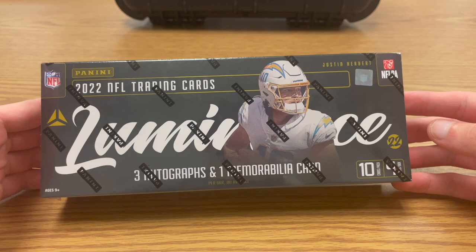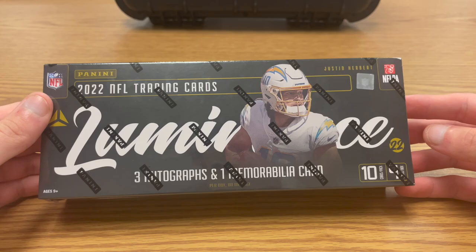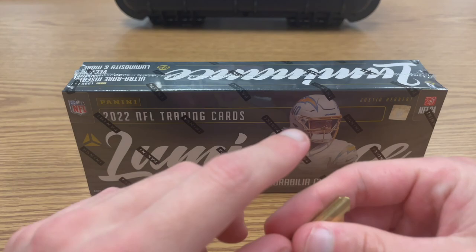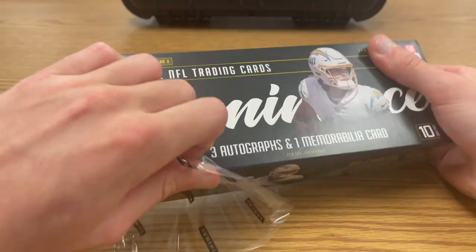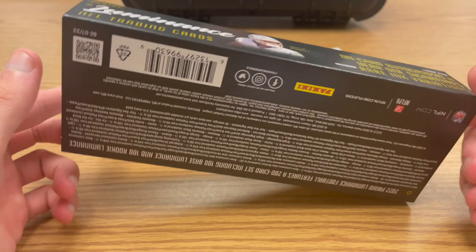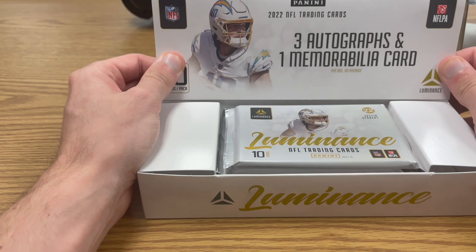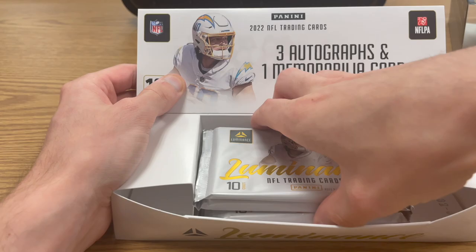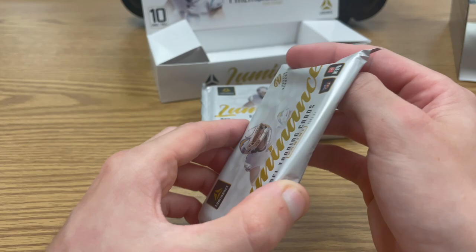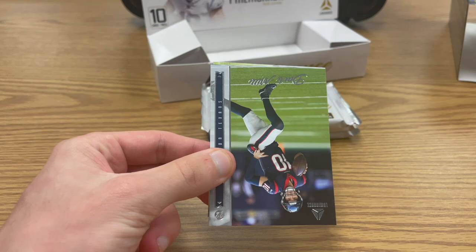We're getting three autographs and one memorabilia card per box. These cards we've pulled in breaks are some of the most gorgeous-looking cards design-wise you'll ever see — they're not chrome so they won't have that shine, but they look so good. The packaging is clean, boxes are around $300 each — really cheap for three autos and one mem. It's the 2021 draft class, four packs with 10 cards each, and every single pack has a hit, either an auto, a mem, or maybe an RPA.